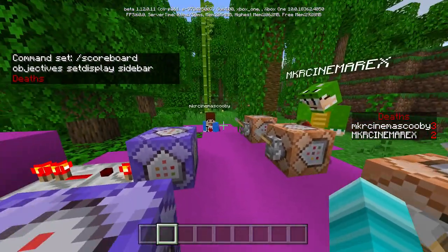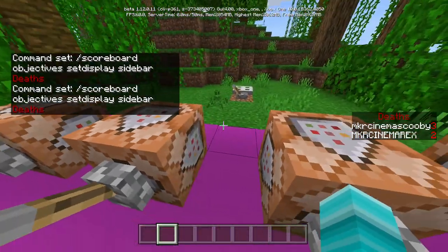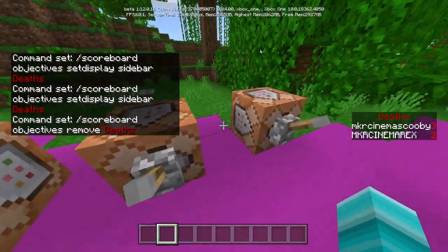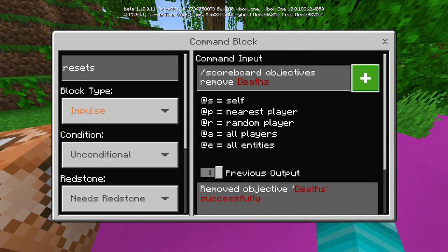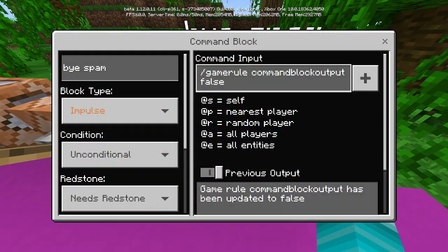We just named it 'deaths' because obviously this is a death counter so it makes sense. Just in case you're wondering, the color text is optional — we just made it color because we wanted colored text on the death counter, but it doesn't have to be. Then go to the third command block — impulse, unconditional, needs redstone — and enter: /scoreboard objectives remove deaths. This removes your whole death counter. Make sure the name matches.